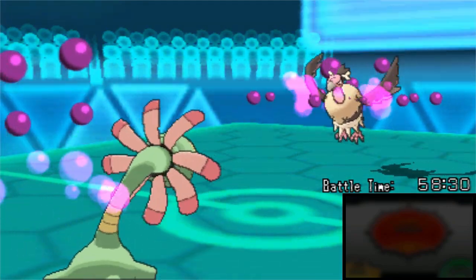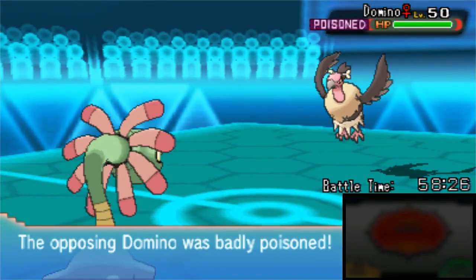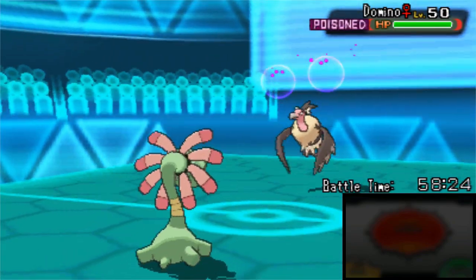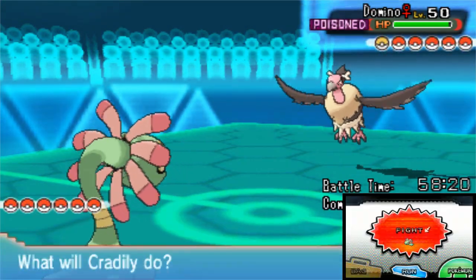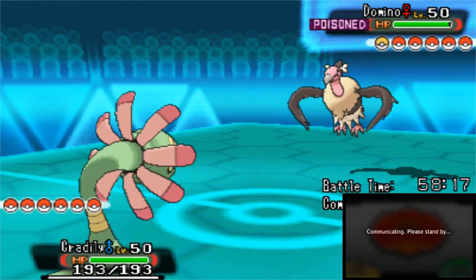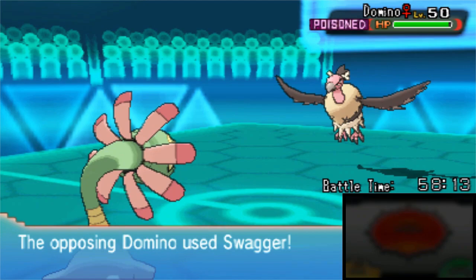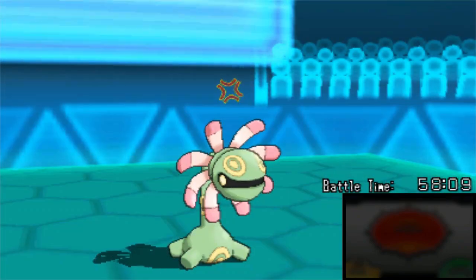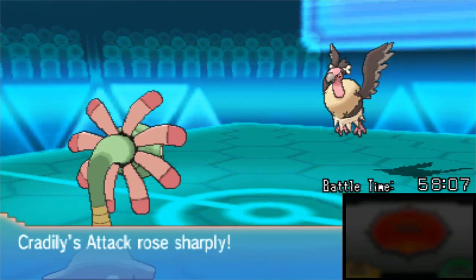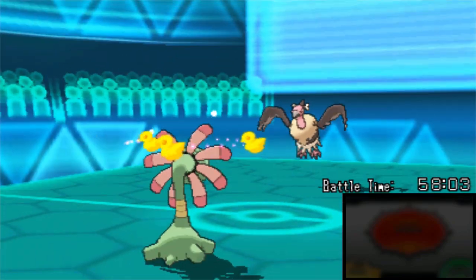Domino the Mandibuzz comes out, and we get a Toxic off on that. Which is just as well, because Mandibuzz is incredibly bulky - it's insane how bulky this thing is. Super hard to kill, so any damage is helpful. I'm going to take this opportunity to set up Stealth Rocks here as well, as he pulls out the Swagger. Swagger Mandibuzz - that is not okay on any level. Should not be running Swagger. That's just nonsense. But we do break through the confusion.